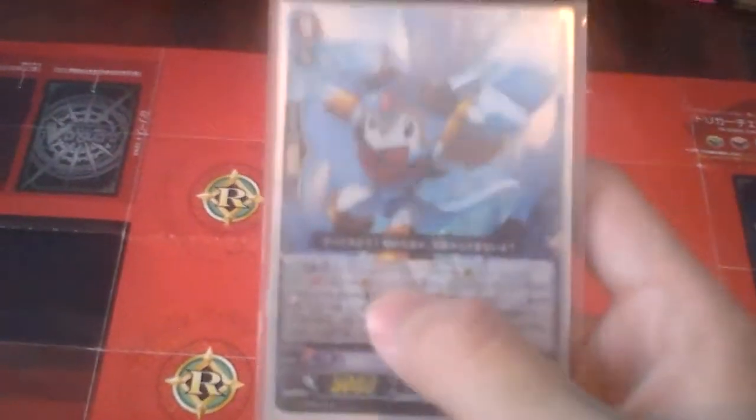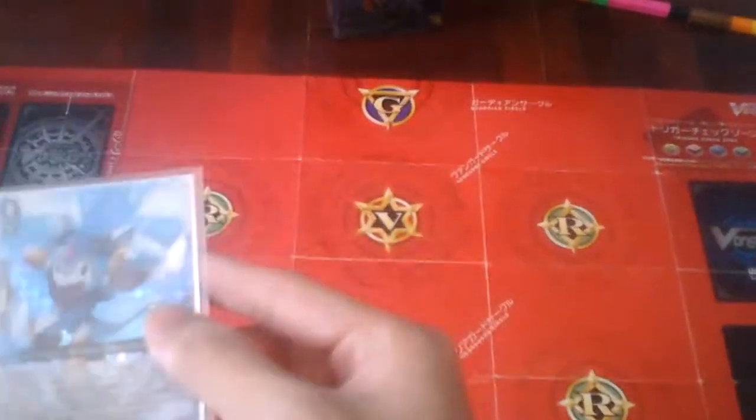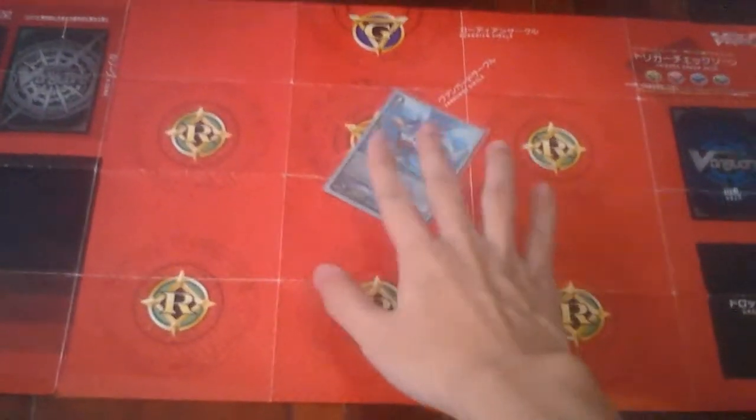First off, we have our Forerunner, Cronodorant. His skill is a Generation Break 1. When this unit is placed on the bind zone, you can Superior call Crono Jet and put this unit to the soul. For example, I choose Cronodorant, I Time Leap it, I Superior call a Grade 1, and Cronodorant moves into the soul and he can Superior call Crono Jet. By the end of turn, Crono Jet Dragon returns into my hand and the Grade 1 returns to the bottom of the deck. That's how Time Leap works — this is my starter.